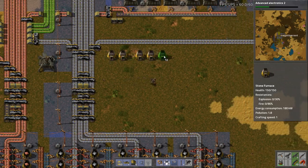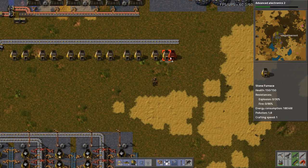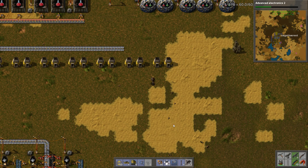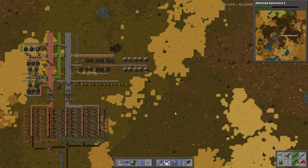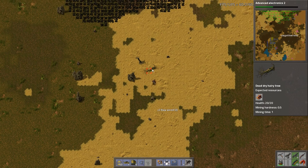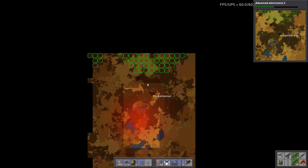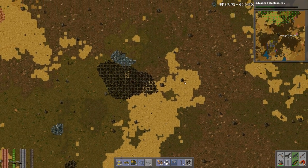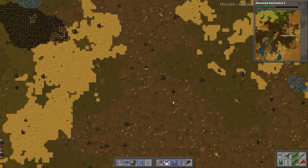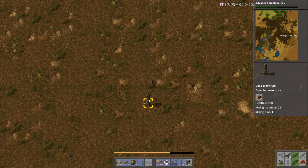We go one, two. I need more trees. This is the other reason why I'd like to get steel set up — it's because it'll allow us to use different power poles. Now it looks like we have our first biters. Now these green circles won't be in your game — it's a debug thing, so don't worry about that. I'll actually turn them off between the next break so that it isn't confusing. It's a tool that I use as a YouTuber to help me focus on building factories rather than fighting biters.